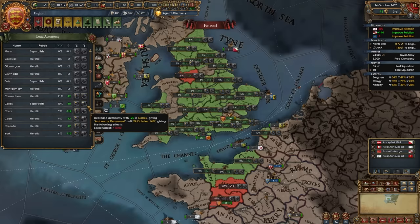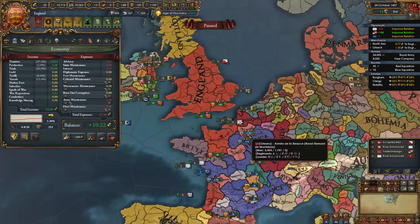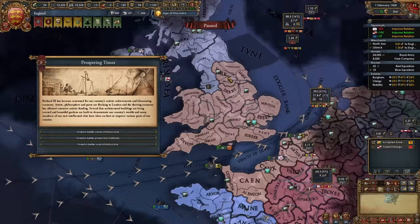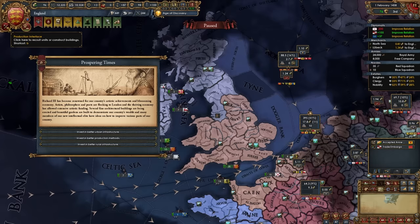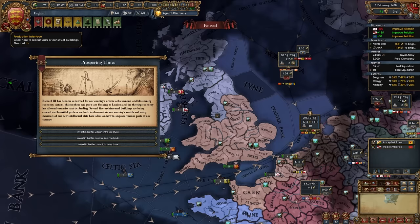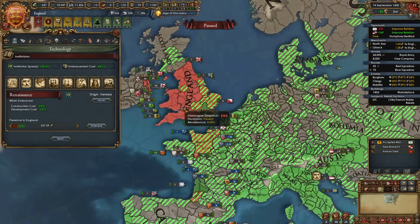Around the 1460s, lower autonomy in every province you can. Some rebels will rise up, but it's super important for making more money and gaining more crown land. Right now it's only a couple of years after the France war ended and I'm already making about 10 ducats per month with army maintenance down and forts turned off. When you get the Prospering Times event — and hopefully you'll get it in the English Channel trade node — always choose the second option, which creates a level 3 center of trade in that province. For example, Chester went from 0.39 trade power to 13.6 after doing this — super important that you choose that second option.